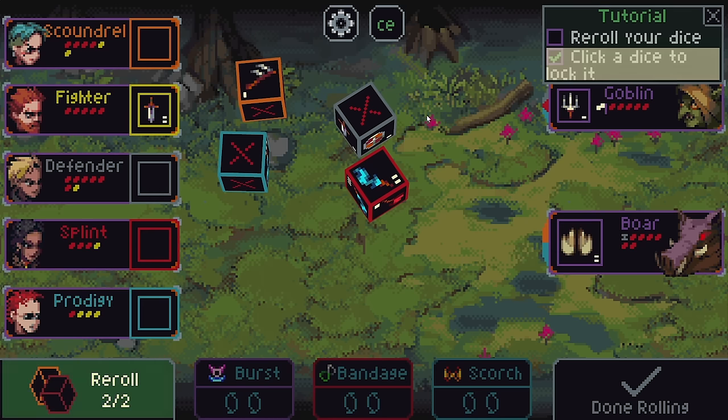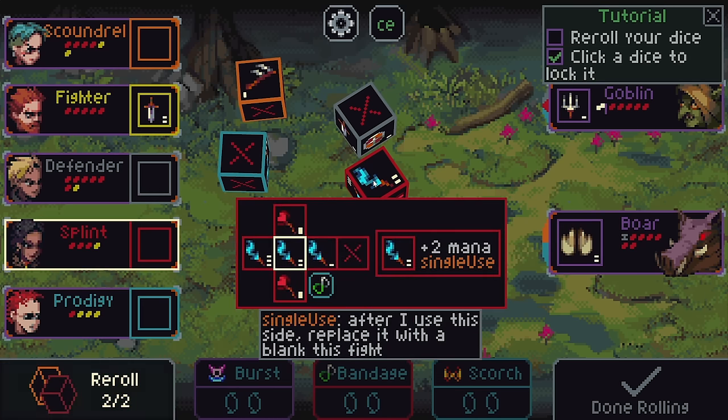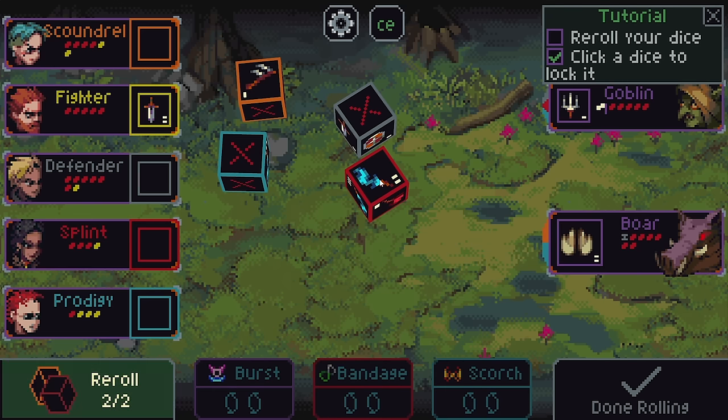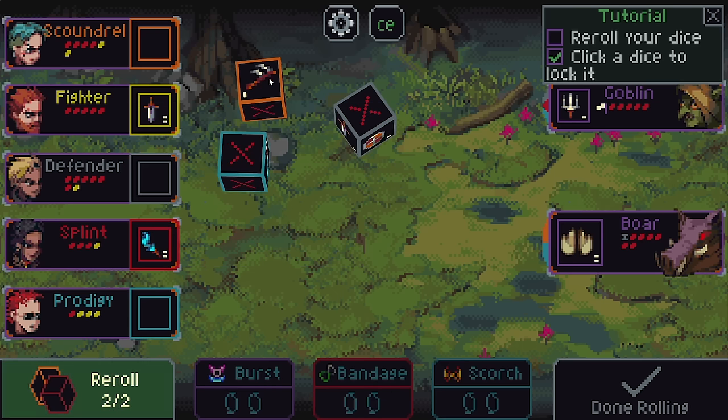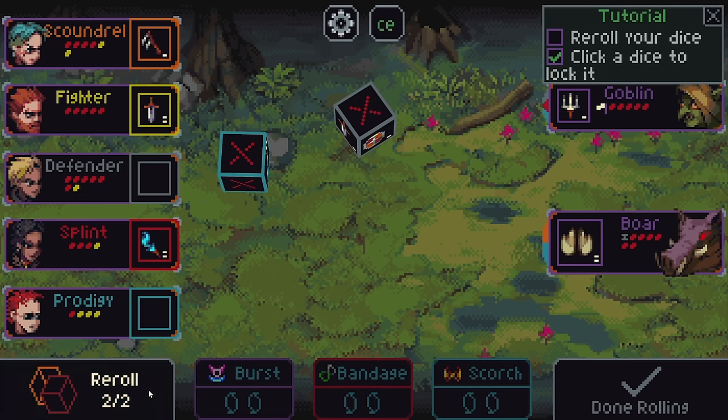Here's the dice that we rolled. A couple of them came up duds — that's what the Xs are, so that's not great. This one came up with a 2 damaging attack — seems pretty nice. I will lock that one in. This one would give me 2 mana. It's a single-use thing, so I can only use this side of this die once in this round or this particular fight, but not bad. I'll take that one as well.